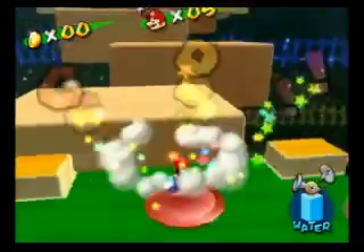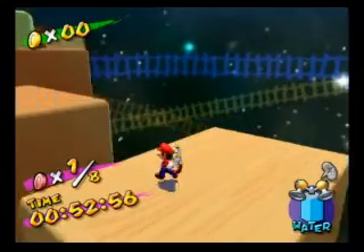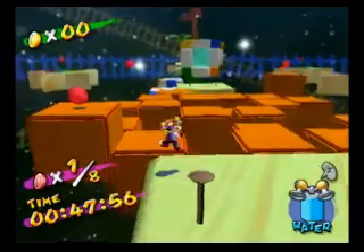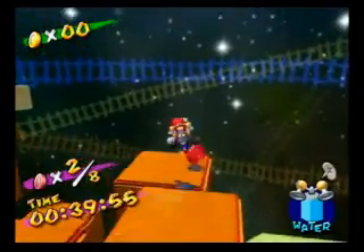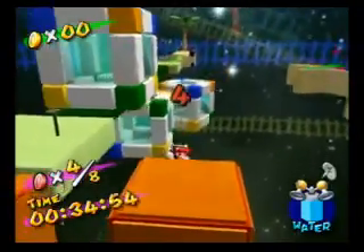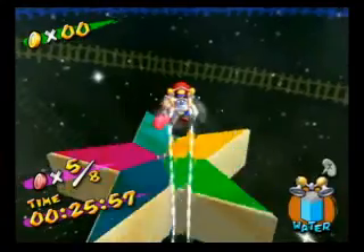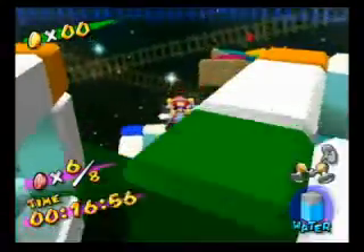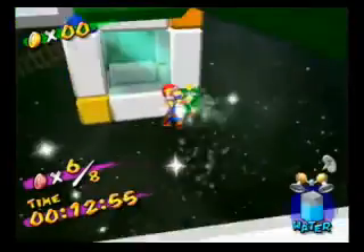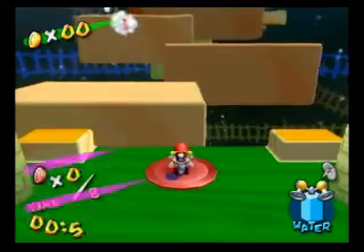The second challenge is to grab eight red coins before the timer runs out — in this case there's one minute's worth of time. You've got to do it within the time limit, you can't fall off, and you still have to grab the shine sprite before the timer runs out. The first coin is actually in plain sight at the very beginning. The second, third, fourth, and fifth coins are all found on these orange platforms. Just be really careful — watch the pattern. I usually go counterclockwise: start with the bottom left, then bottom right, top left, top right.